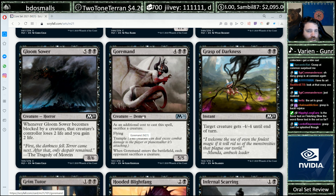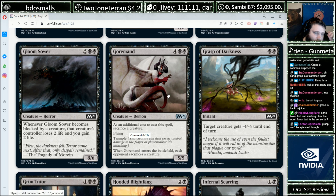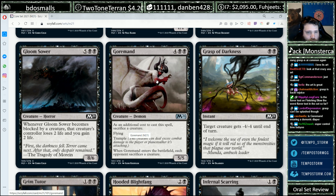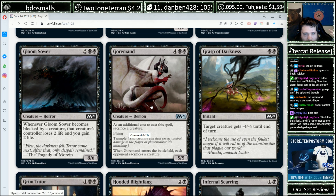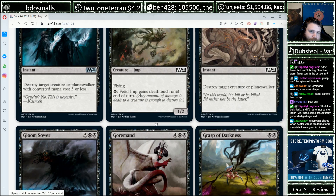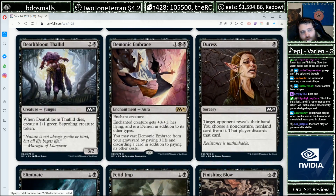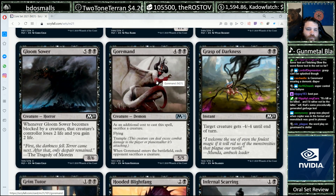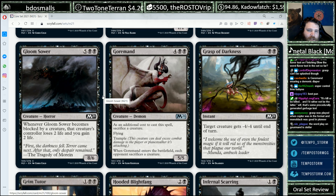Gormand, six mana for a 5/5. Has an additional cost to cast it — sacrifice a creature — plus flying and trample. Enters the battlefield, each opponent sacrifices a creature. This card is sweet. The way you break the symmetry of Gormand is: one, you have a 5/5 flying trample, so even though both players sacrifice a creature you're probably ahead. Two, you can also build your deck around having things to sacrifice and not caring about the sacrifice — having recursive threats or threats that give you more value when they die, like Deathbloom Thallid. I'll play that in limited.